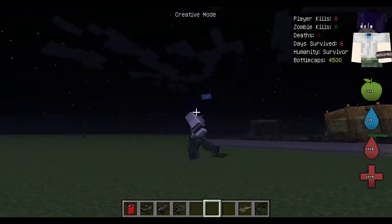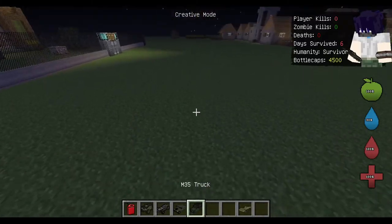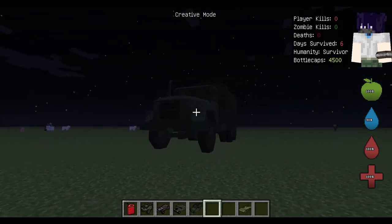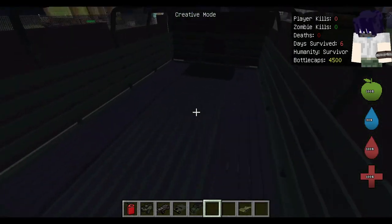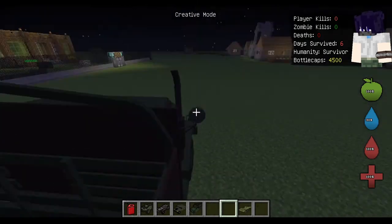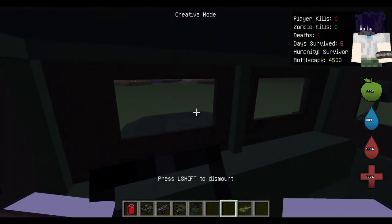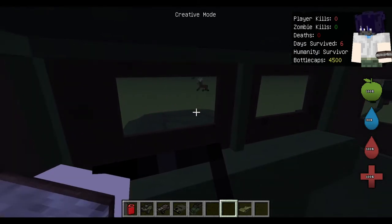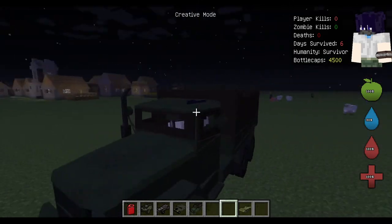Next we have the M35 truck. This is primarily used if you have tons of people — about eight, nine, or ten in a squad — and you want to transport large amounts of people. You've got eight seats in the back, one up front, and one to drive. The horn sounds pretty loud, you've got a bit more viewing space, it's got a quieter engine, and it even has smoke. Overall a pretty tactical and interesting logistical vehicle.